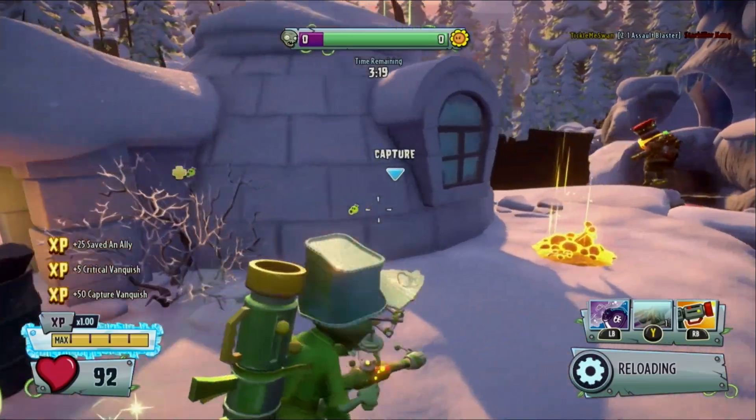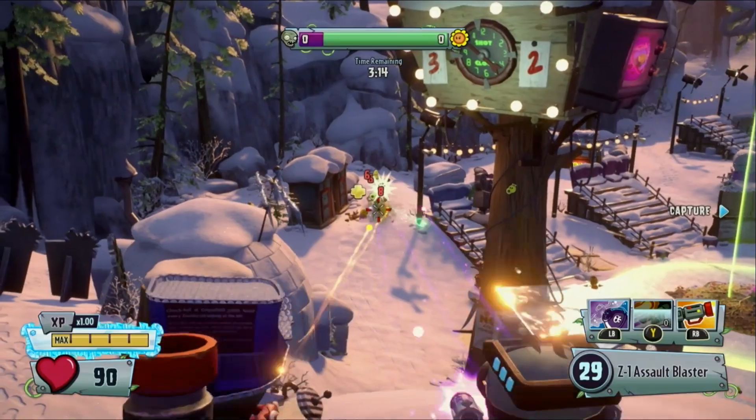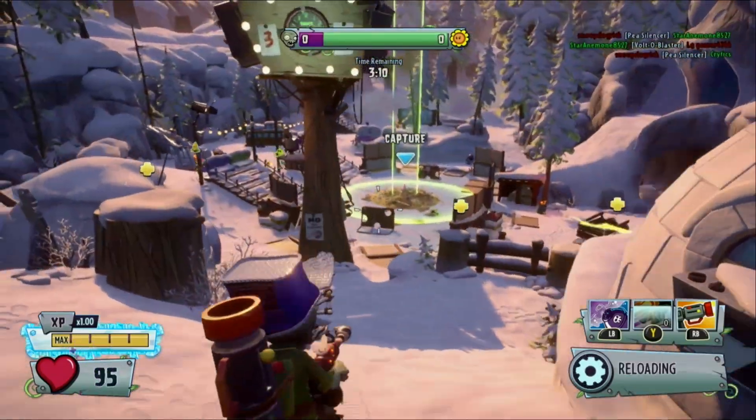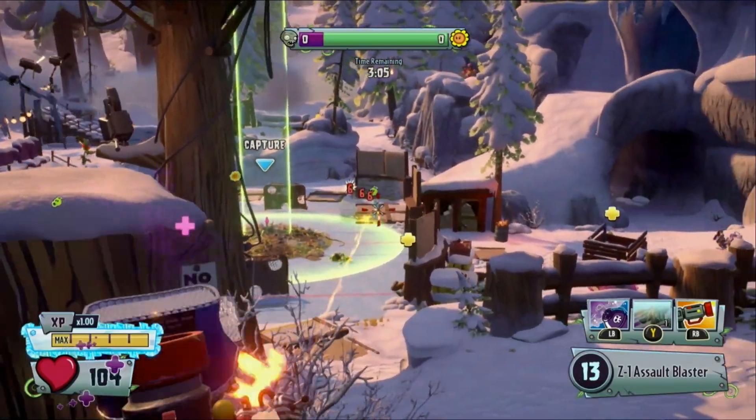Damage numbers are obviously important for calculating DPS and time to kill, and can be a bit tricky to nail down just how high they are at specific ranges. Most soldiers deal the same damage at medium and long. Those include Foot Soldier, Super Commando, Arctic Trooper, General Supremo, Sky Trooper, Centurion, Park Ranger, and Scuba Soldier.